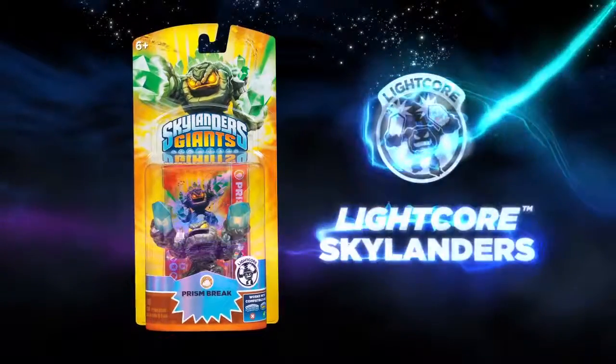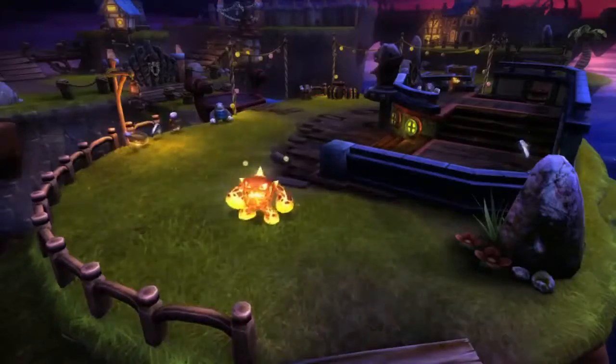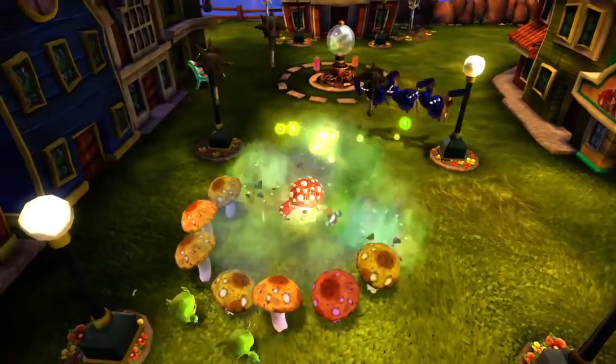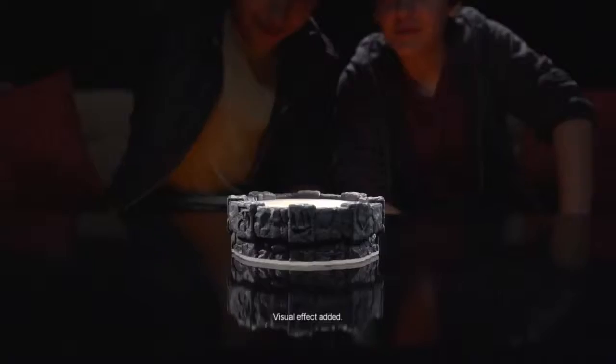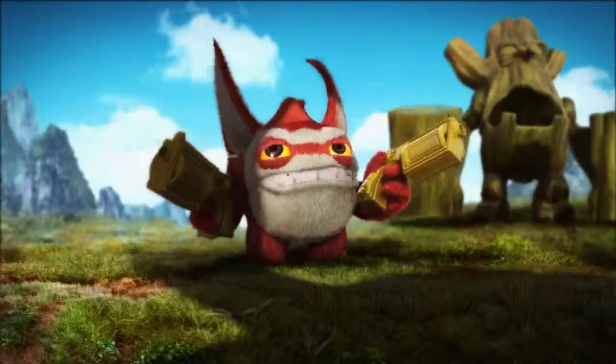In addition to the Skylanders Giants, we've also got eight new Skylanders we call Lightcore. Lightcore characters can explode and radiate out an attack against all the enemies on screen. But it's echoed in the real world — the toys, as they approach your portal of power in your living room, begin to glow. There are no batteries inside them. It's entirely the magic of the portal being absorbed by the toy and radiated out as light. There's never been a toy like it.